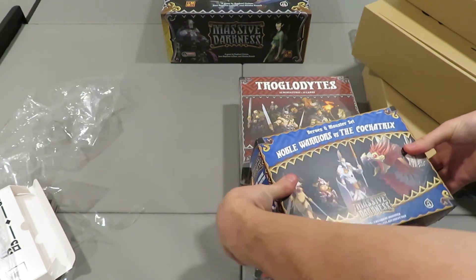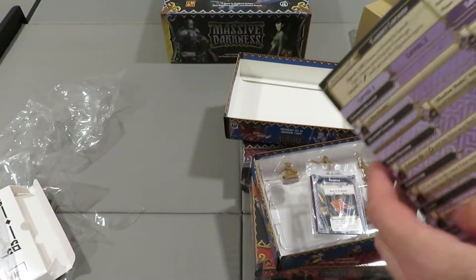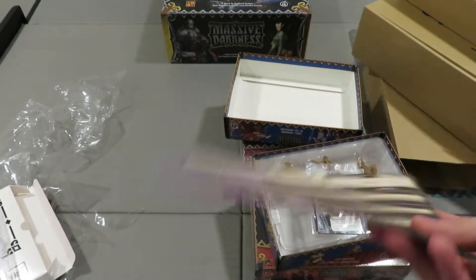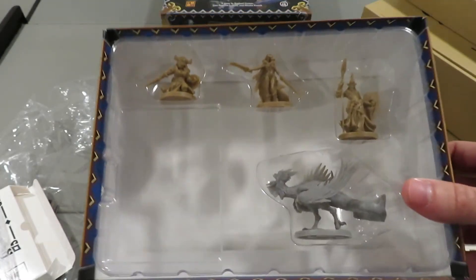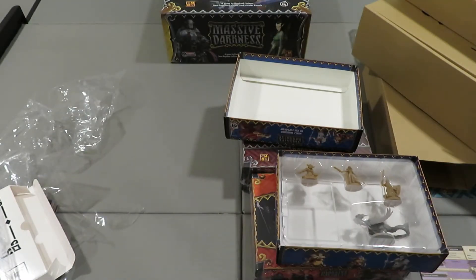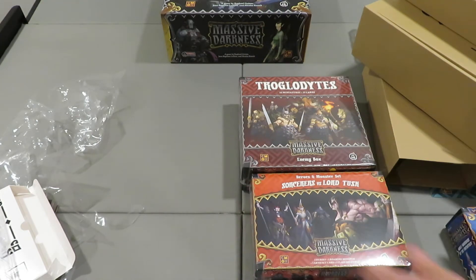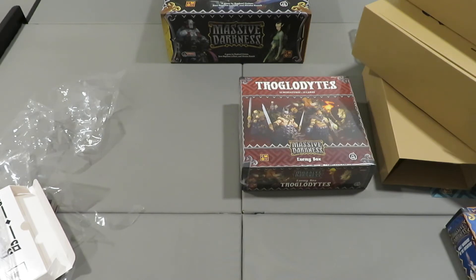What I have here is not the full thing — some people went all out and got everything. You get another hero sheet — this is the Noble Warrior class, which gives you another class you can be, and the cool thing is you can mix these with any hero. You get some new cards including artifacts. This box is a little empty — only four miniatures, and the box size seems unnecessarily large for what's inside. I just don't see the purpose of having a box this big — it seems like a waste of resources.